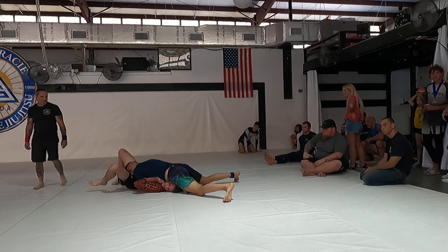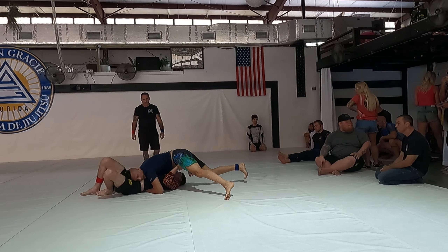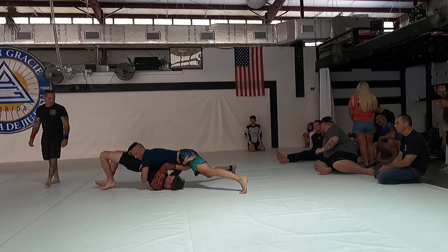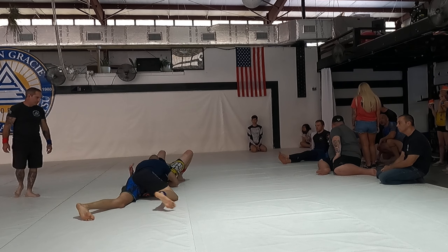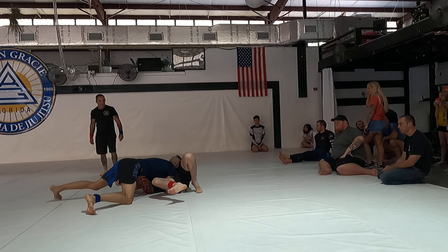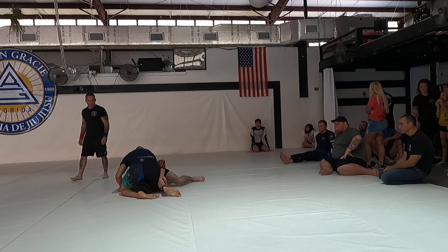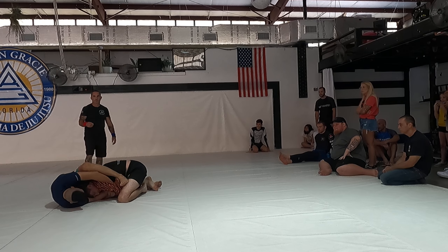Good control, beautiful Nick. He's gonna try to invert on you. Where do we want to go? We want to sit back to the twister side. Do we want to look for our north-south game? We can even hop up, go reverse mount if you want — right to that front headlock, right into your triangle.